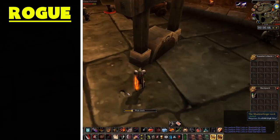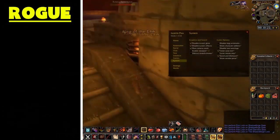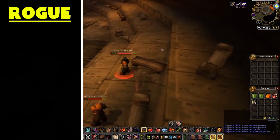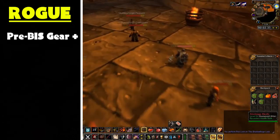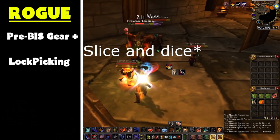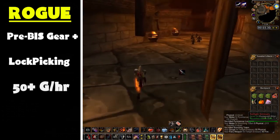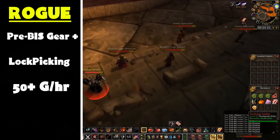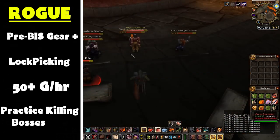The next class we're going to talk about is the Rogue. The farm I've chosen is BRD pickpocketing runs. You will have to kill a couple of bosses, however if you're in at least pre-BiS gear it shouldn't be much of a problem. You'll also need to level up lockpicking to get through some of the doors and gates. During this farm you will earn roughly 50 to 70 gold per hour, and it's very chill once you get some practice on the bosses.